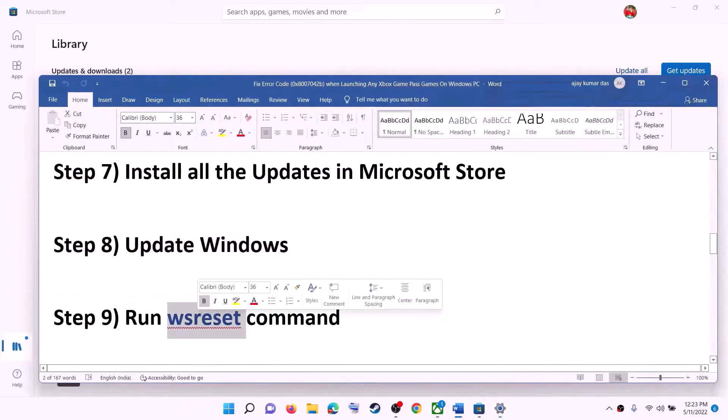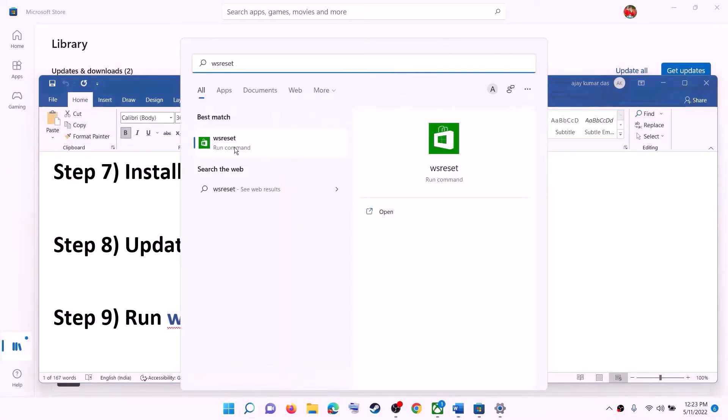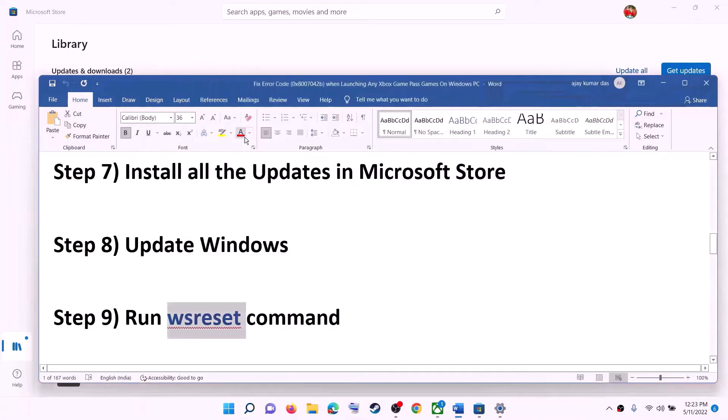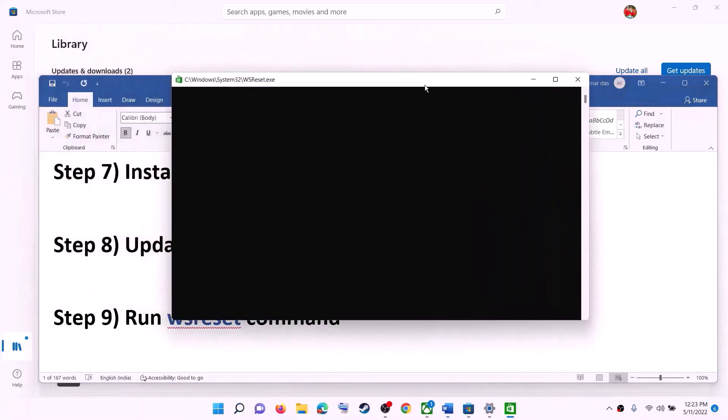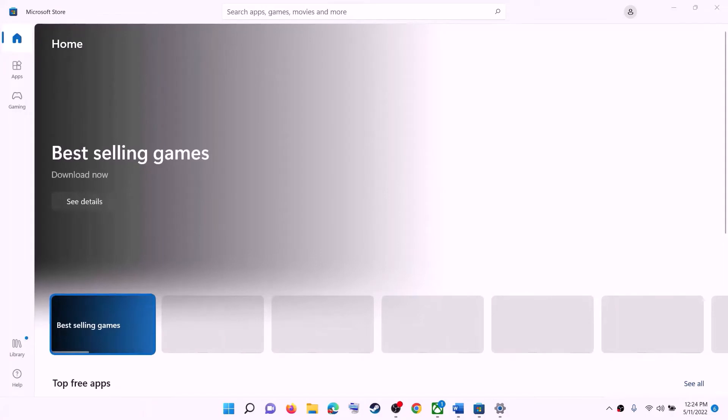The next step is to run the WSReset command. Type WSReset in the Windows search box and then click on WSReset. This will open a black screen — do not close this black screen. It will go away on its own and then open Microsoft Store. Once the black screen is gone and Microsoft Store opens, try to launch the game.